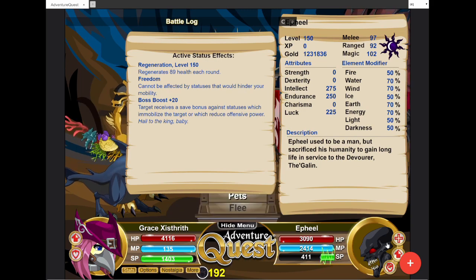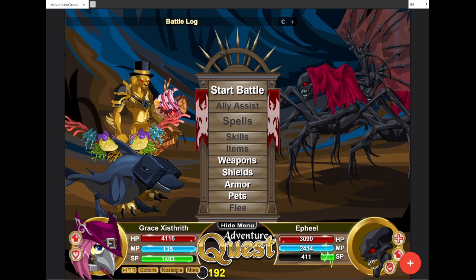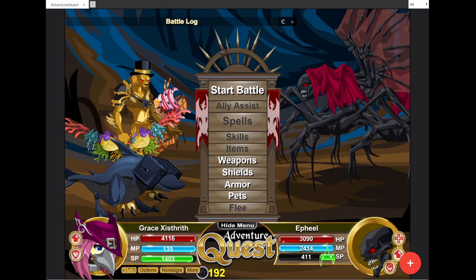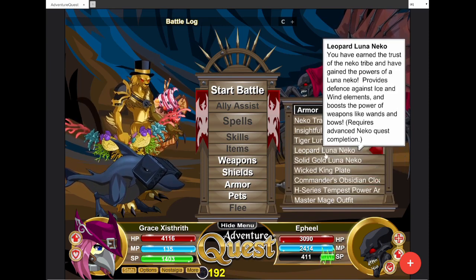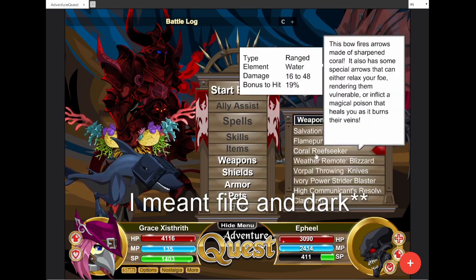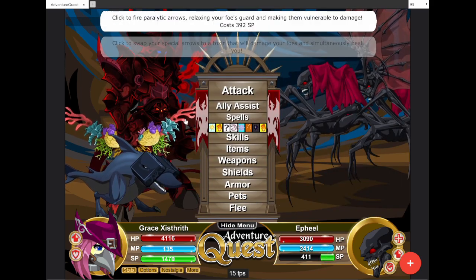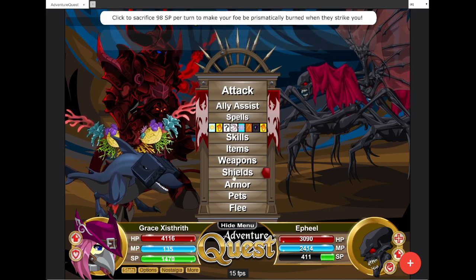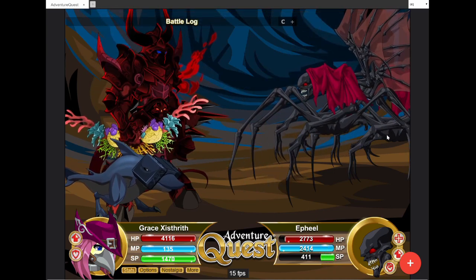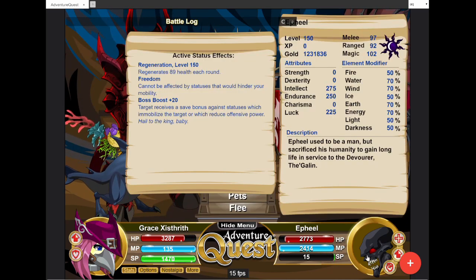Feel 150 — he's got Regeneration, Freedom, and Boss Boost. Let me look at his resistances. 2.4 KMP — okay, pretty interesting. I think I'm gonna go Wicked Kingplate because he used to attack with both light and dark. I'm gonna assume his SP attack will be dark. I want initiative. Let's swing on — oh, did I lose the Huntress? I can't even see her. Well, whatever, we'll figure it out.